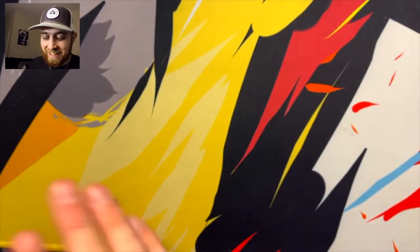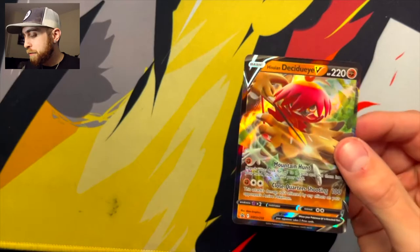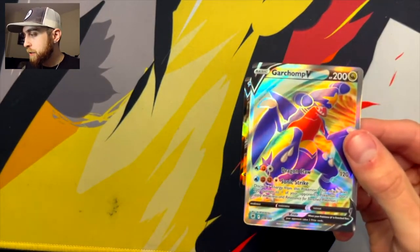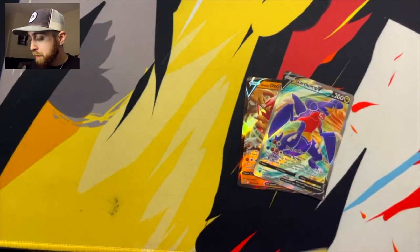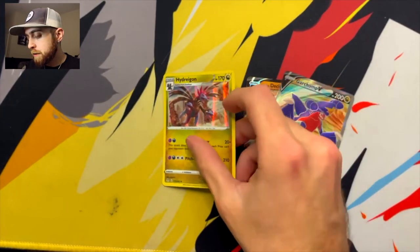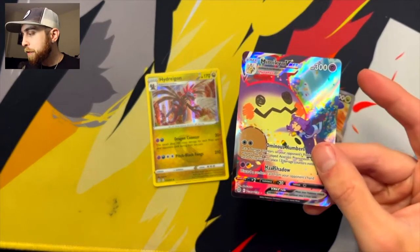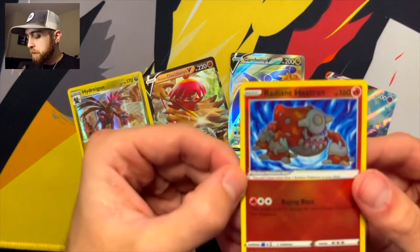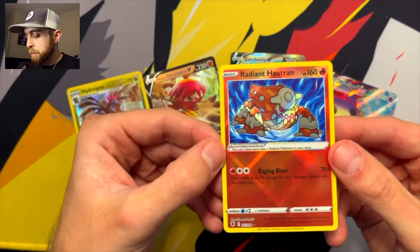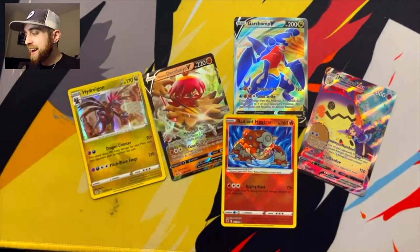So in this tin, we started with the Hisuian Decidueye promo card. Then we pulled a Full Art Garchomp V out of Astral Radiance. Then we got to Evolving Skies and pulled a Holo — nothing crazy there, but still cool. Then we go to Brilliant Stars and pull the Mimikyu VMAX in the Trainer Gallery — a beaut. And then of course, in the last Astral pack, we get the Radiant Heatran. What a day of hits.